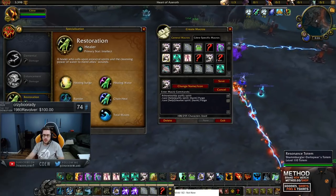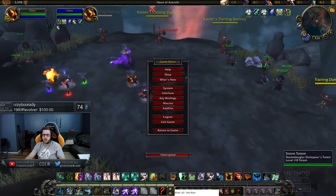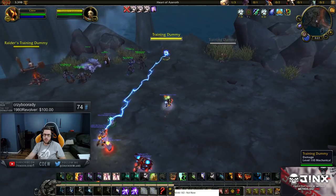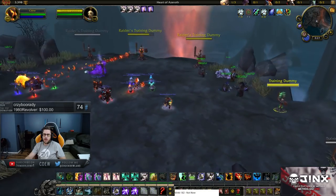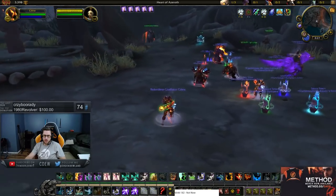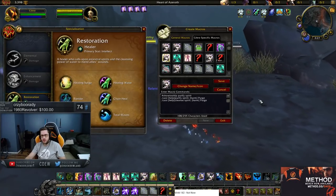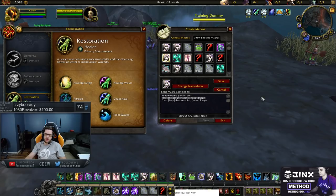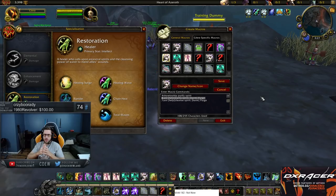This is a pretty standard macro. If I use it on myself, it's going to use Purify Spirit. If I use it on an enemy, it's going to use Purge. Just a one-press that does two things. The enhanced version works the same way. It kind of resembles the old Holy Priest dispel back in the day, and I was able to make this macro to replicate what I was used to.